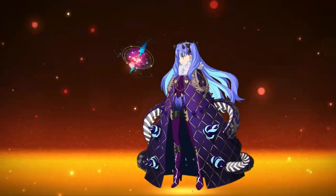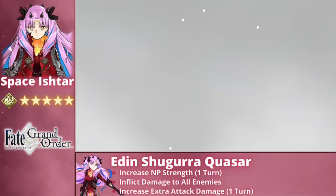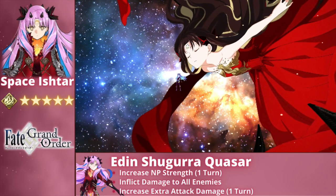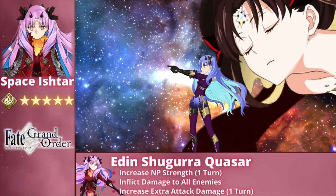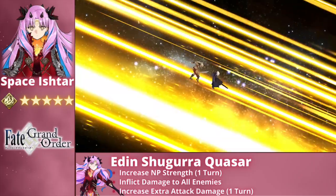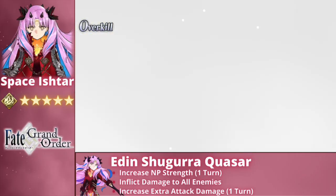Space Ishtar is a phenomenal damage dealer, specializing in wave clearing through her powerful area of effect Noble Phantasm, Eden Shigura Quasar. Prior to doing damage, it buffs her NP Strength by between 20 and 60% scaling with Overcharge, allowing her to obliterate her enemies with overwhelming ease.